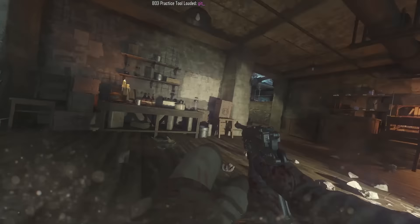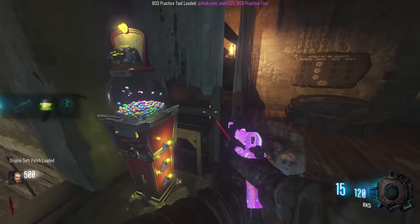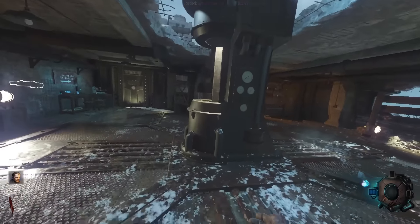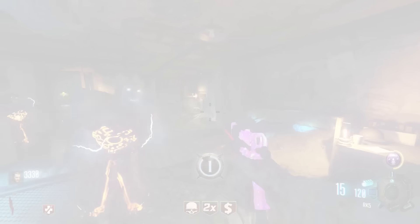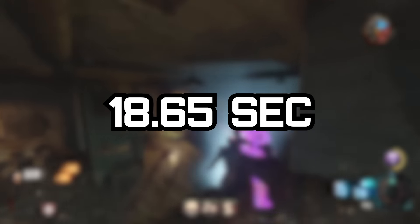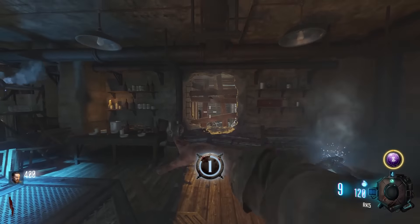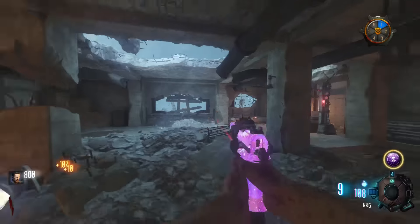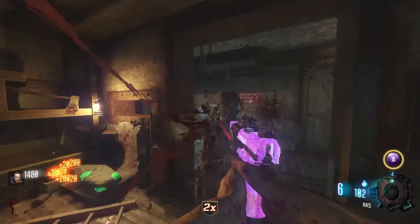The very start of the run will always be the same. Spawn in, grab the brain for the maxis drone, spin the spawn dial twice, and hit gum. We're looking for raindrops or extra credit. Get your gum and start gen 1. If you got raindrops, pop one and nuke the round at 18.65 seconds to end round 1. If you start with credit, throw grenades in this window, go down to the spawn area and kill everything, then on your way to the gen 3 door grab the double points and end the round.